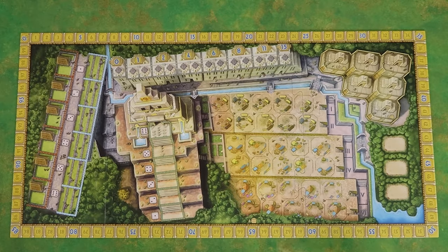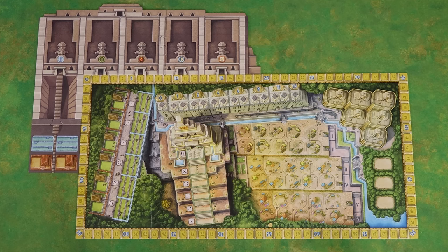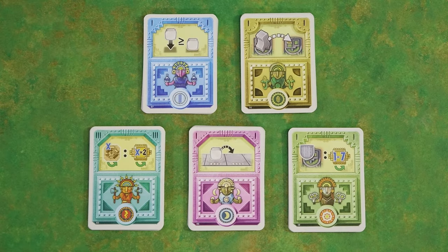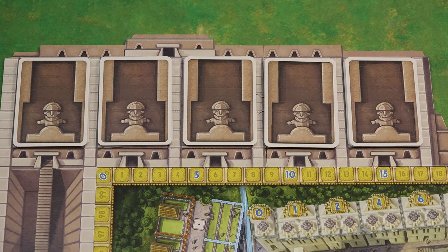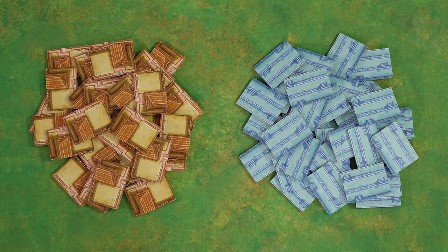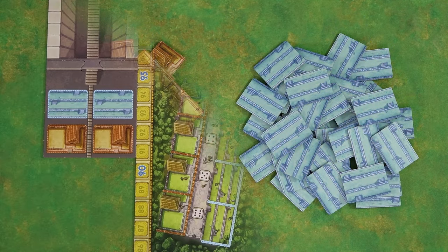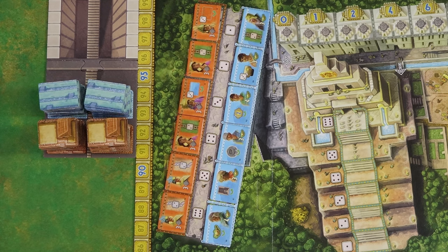Place the board showing the capital Cuzco nearby and place the display board like this. Sort the god cards by color and shuffle each pile separately and place them face down on the matching spaces of the display board. Separate the orange study tiles and the blue farming tiles, turn them all face down, mix them up and then place them in stacks of equal size on the corresponding spaces of the display board.